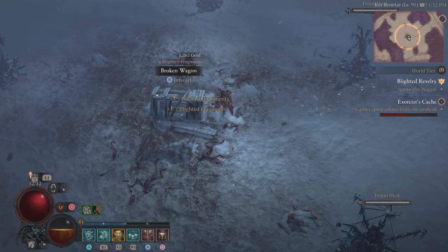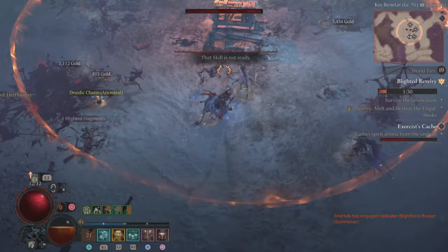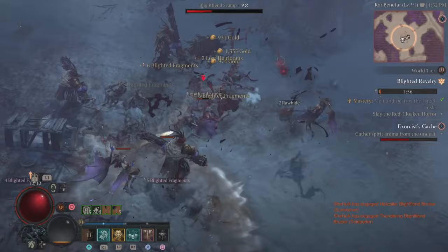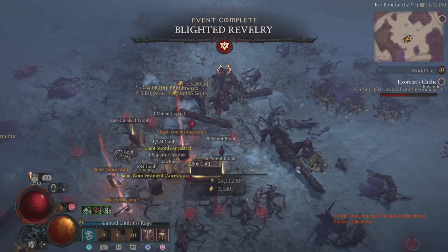Let me explain to you the way that you do it. It's going to be a broken wagon — you want to interact with that and it's going to bring up this nice round fire that's going to arc out. Once it arcs all the way across the frigid husk, you will be able to deal damage to it. You need to take out all of the different frigid husks around in the circle. As long as the fire barn is lit, it will go out if you don't defeat all of them in time — just go back to the barn, hit it again, and the flames will go out. Then take out the frigid husks. The red cloaked figure will spawn in — take him out, collect your loot, and move on.